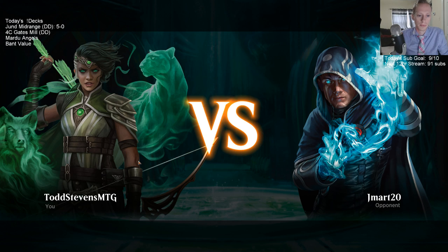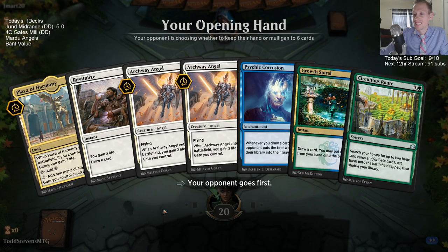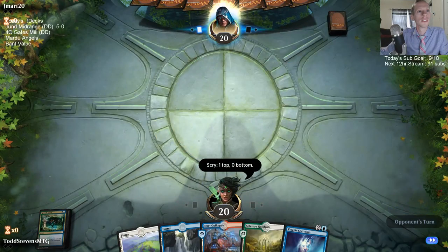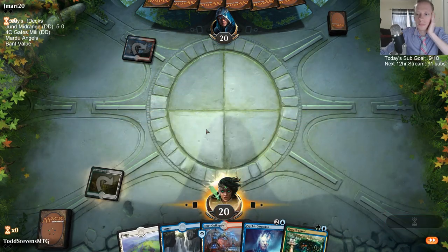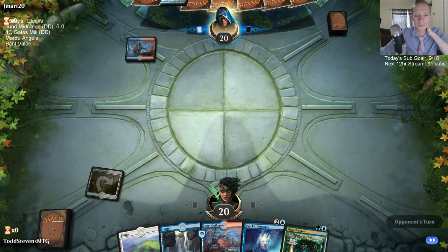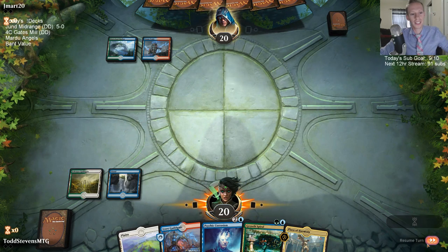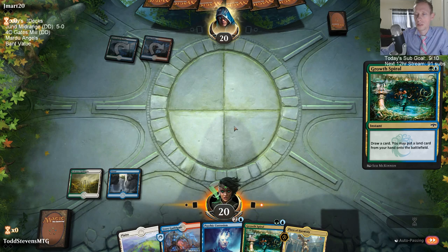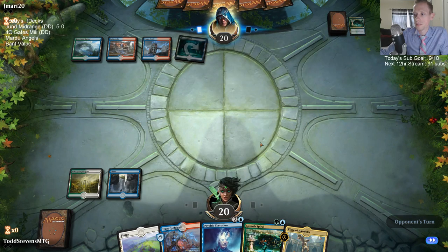The Mythic Invitational format is going to be a little different than regular standard - best of one multiple times with no sideboards. Our opening hand doesn't seem to have enough lands from just seven and six card hands, but we're playing 26 lands so that's a good amount. Our opponent has Growth Spiral in Temur colors, which most likely means Nexus of Fate - and Nexus of Fate is not good for us to see here.